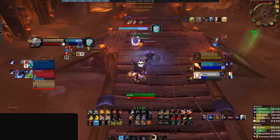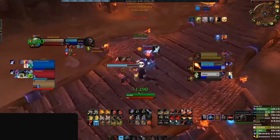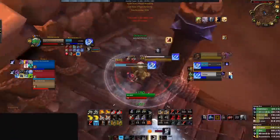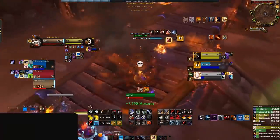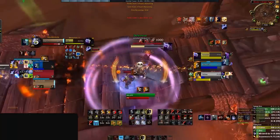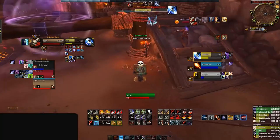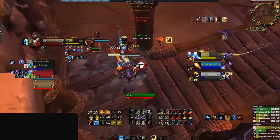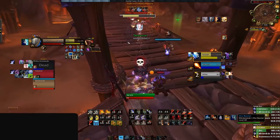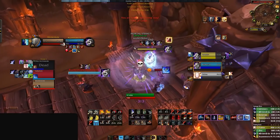Again we see our Warrior make another vital mistake with his crowd control, as he opts to use Stormbolt on the Priest while the Rogue is sitting in stealth waiting to set up a kill. Not only does this Stormbolt not accomplish much offensively, but the end result is that the RMP gets pump damage into our Warrior's Resto Shaman. The Resto Shaman could have done a much better job simply line-of-sighting the mage, but here at Skillcapped, we focus on what we could have done better — that is, after all, the recipe to success.